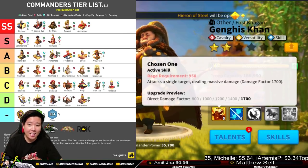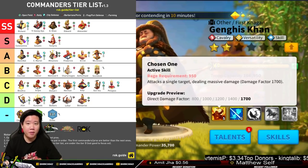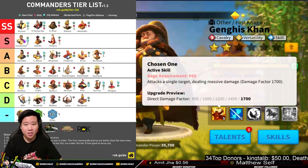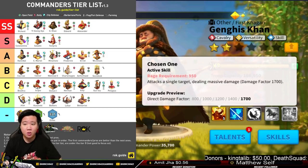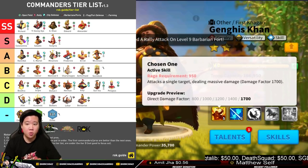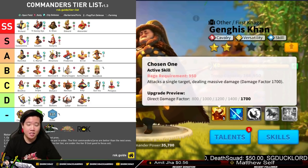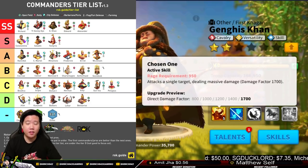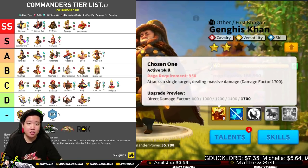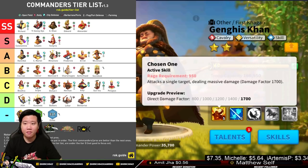Genghis Khan is in the SS Tier because of his low rage requirement — 950 — compared to other commanders that require 1000 rage. The big thing is his damage factor is massive at 1700, and also the expertise of Genghis Khan, which is a 30% chance to cast the Chosen One skill again. Although it's RNG-based, 30% is a big number. Genghis Khan can also restore rage and increase skill damage when his troops are 50% strength or below.